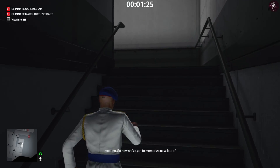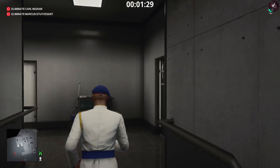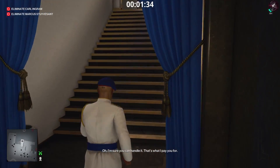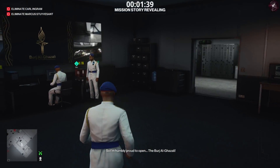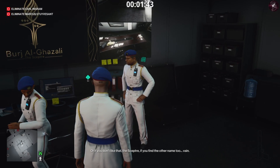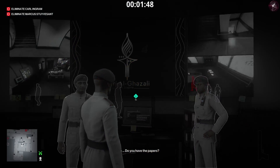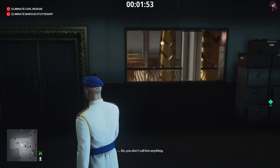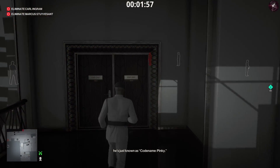Now we need to go all the way back to the security room and pretty much wait for Marcus Stuyvesant to arrive. We'll go straight to Marcus anyway — it's just going to take a while. So first we go to the security room and then wait for Marcus to come there.